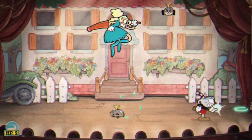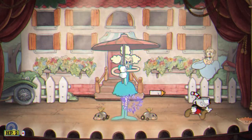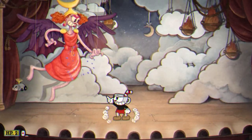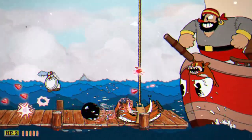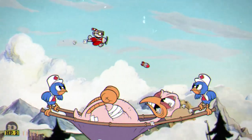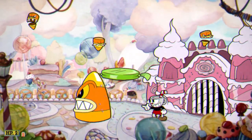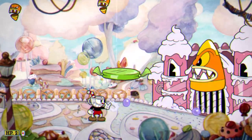With so much happening on screen, it can get crazy hectic. I appreciate that anything on the layer the characters are on that can be interacted with has a bold outline, making it easily identifiable what you should be avoiding. Every boss has multiple phases, with each usually getting progressively bigger, better, and harder. There are some fights that just add new things to dodge, whereas others are grand transformations. I like how some bosses peter out on their last phase, and sometimes the true boss of the level doesn't show up until the final phase. You just have to pull it off in one go, which can be tough as you only have three hits before you're dead.